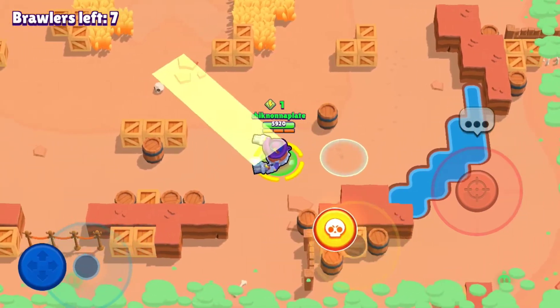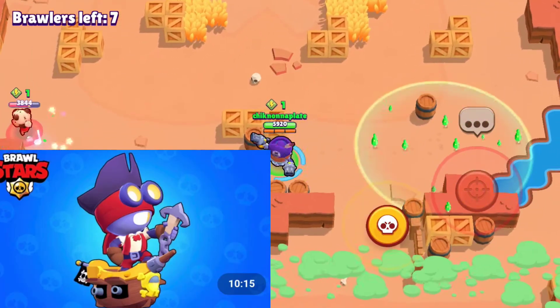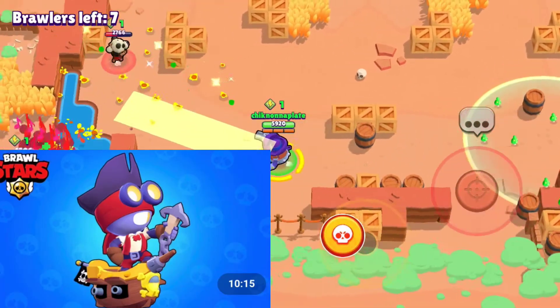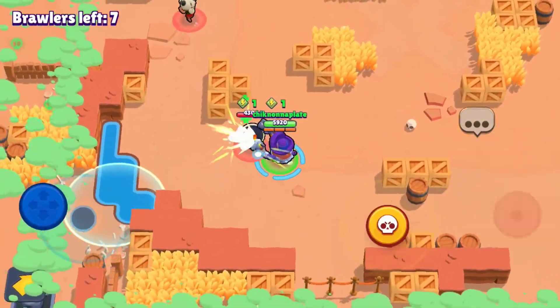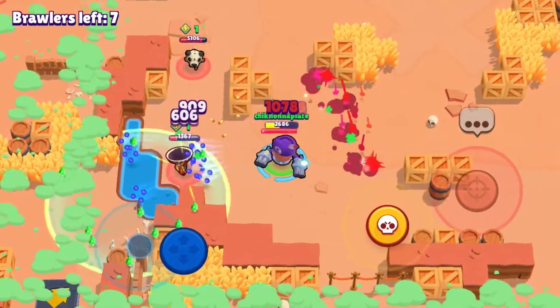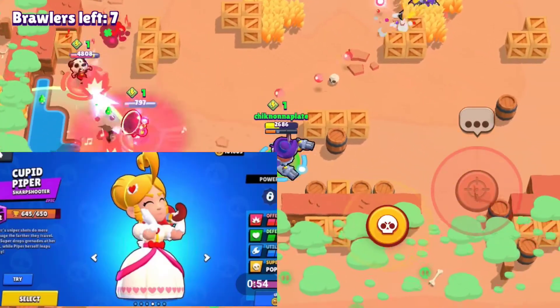Next up we got Carl, and his best skin is going to be Captain Carl because it has cool effects. Next up we got Piper the Sniper. She's got some cool skins and her best one is going to be Cupid Piper.